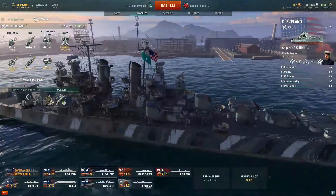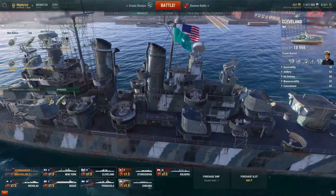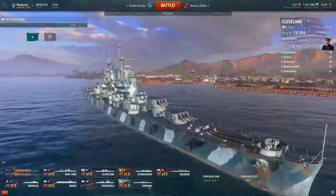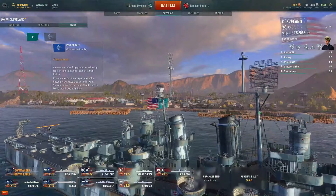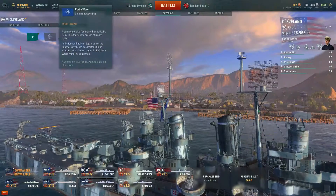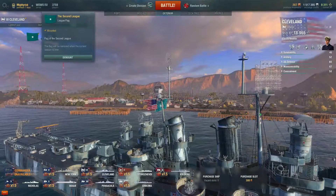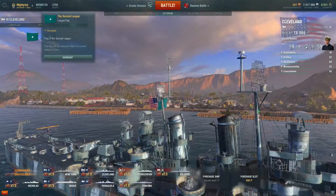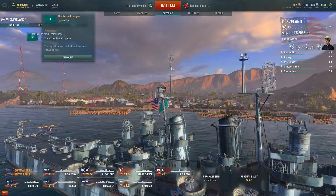A little side note — over here you can see a little flag that I have now. I've made it up to rank 12 in the ranked battles and I've figured it out a bit more. I will get this flag, the port of Kyurei — however you're supposed to pronounce that, it's Japanese. When you reach rank 14 you get the second league flag, and when you get to rank 10 you get a more bluish version with a double star indicating you've made it to another league.